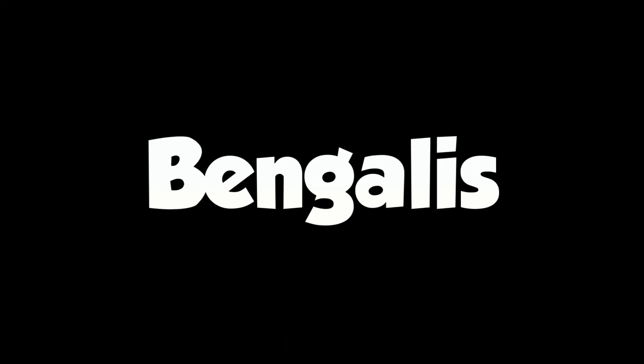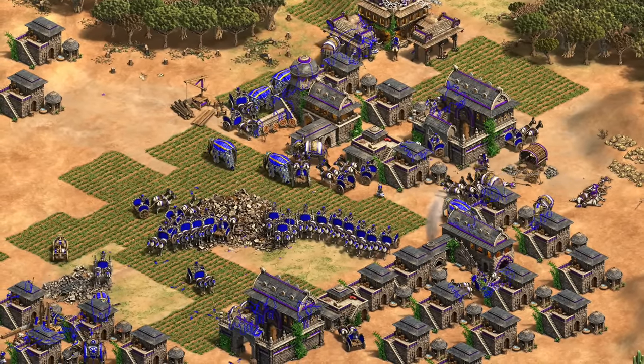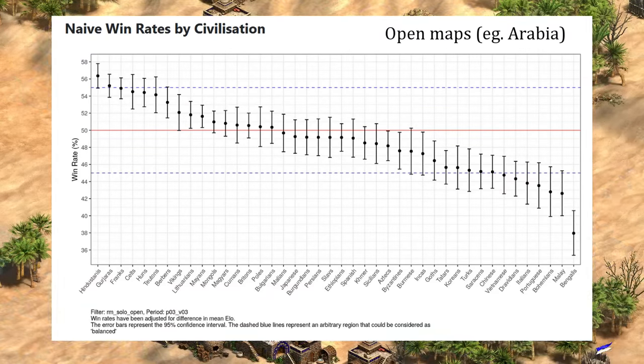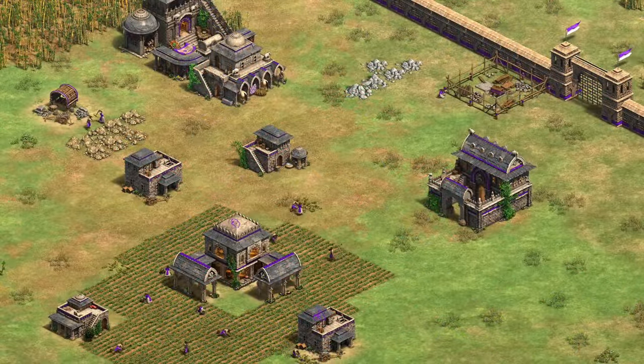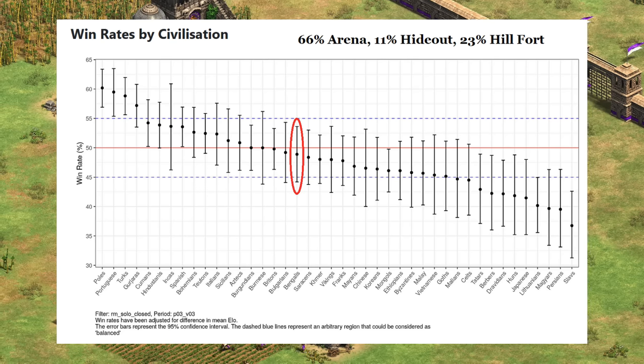Bengalis are hands down the most elephant-focused of the new civs, though they're also unique for the Ratha chariot that can switch between ranged and melee mode. From Age of Statistics, Bengalis are dead last in open maps, which is mostly reflective of Arabia games, though there are a couple of other maps thrown in as well. Alternately, agestats.net has Bengalis performing a bit better on Arabia specifically. Either way, there's a pretty clear picture that Bengalis are the worst open map land civ at the moment. On the bright side, they've actually been pretty average on closed maps, reflecting Arena, Hideout, and Hill Fort.